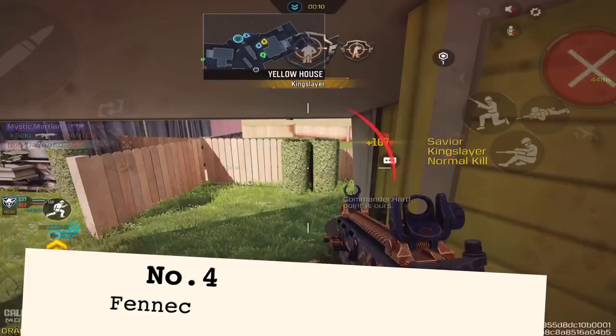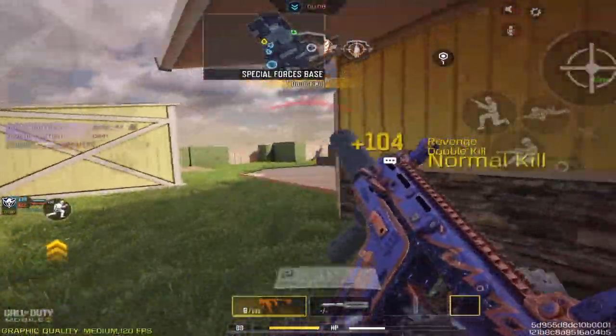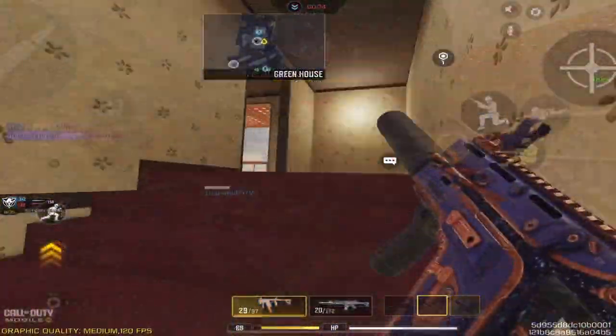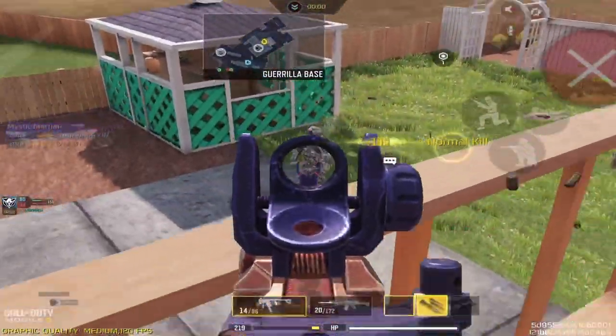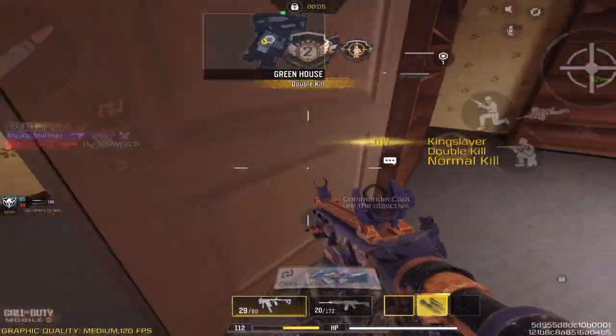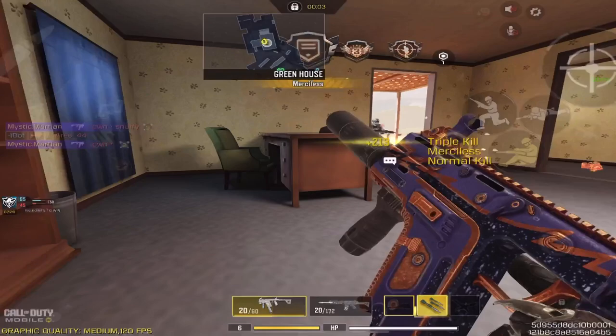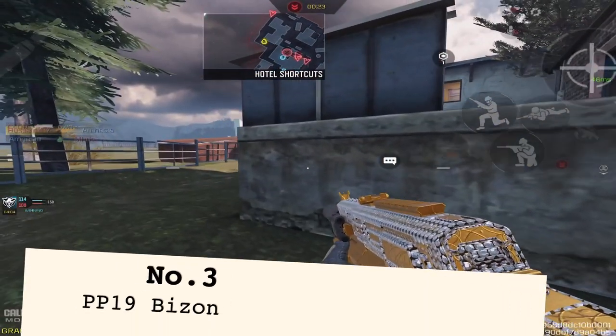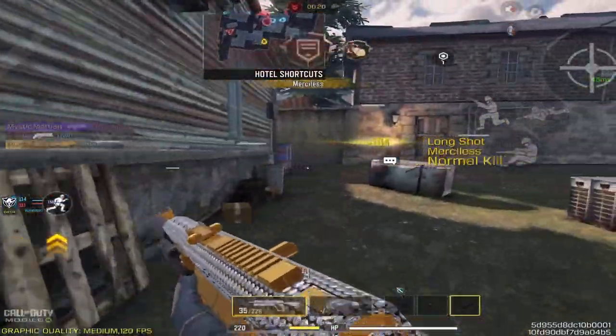Number four is the Fennec. This thing is really good — I barely use it but today I found out I should definitely use it more on maps like Nuketown or Summit or any other close-range maps. The only downside is that you absolutely cannot pick gunfights at range.